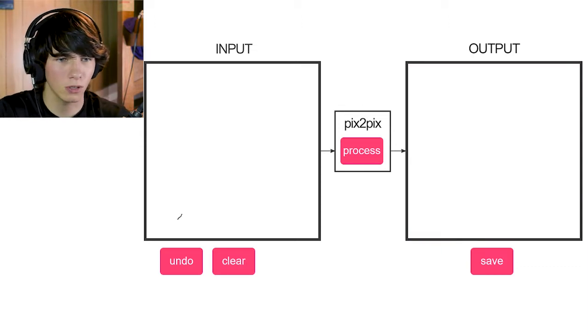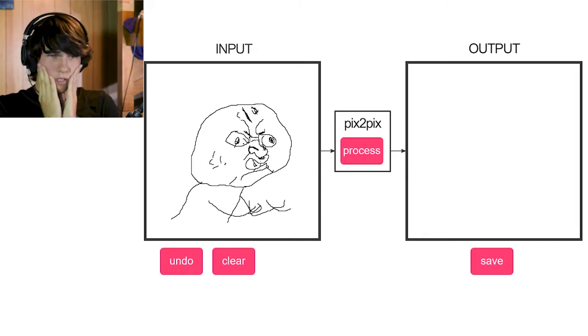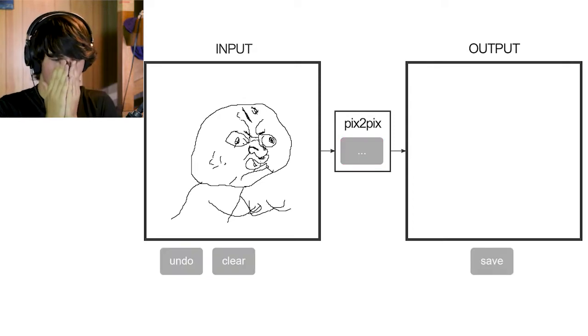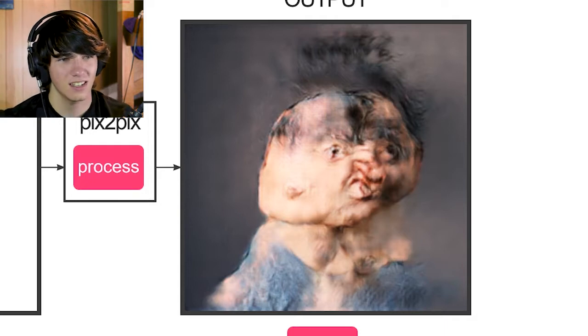I don't know what I could do. I could do what my old profile picture was — it was that rage face. I have absolutely no idea what it's drawing. This is coming out so beautifully. Yep. Oh god. There's his teeth. What the fuck have I created? That's good enough, I think. That's so disgusting. You see his little hands. I actually kind of got the face area not too bad.